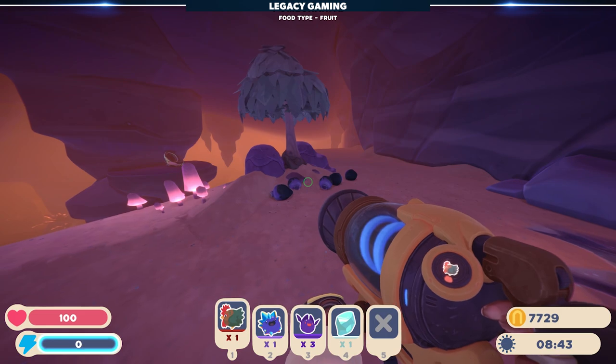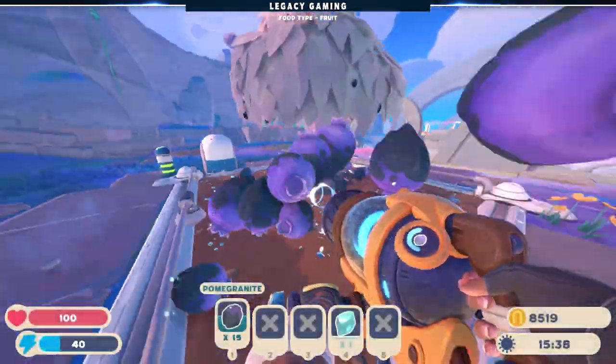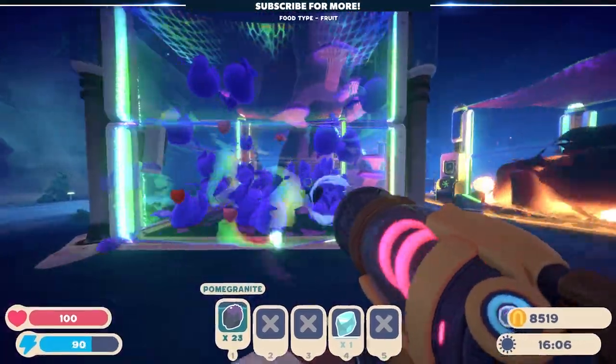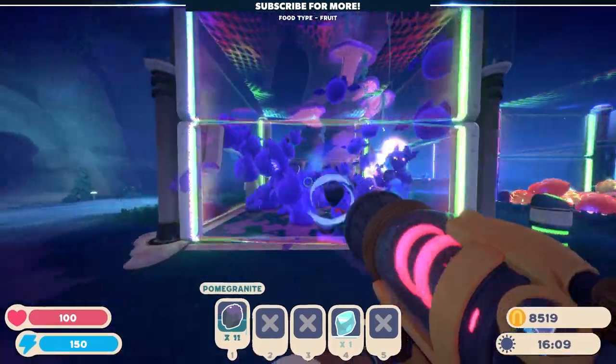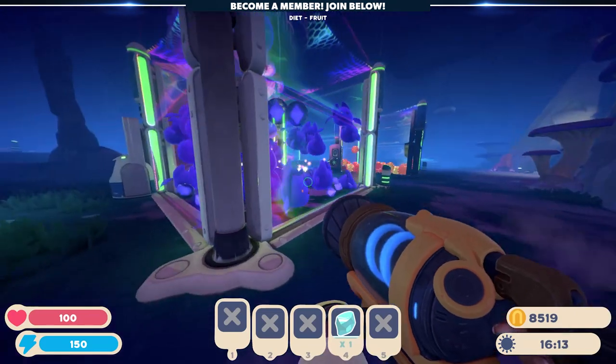At the top of the cave is a small tree, easy to miss, that drops pomegranate fruits. These are Batty Slimes' favorite food, so it's worth picking them up while you're here, which you can then grow back at your ranch — a two birds, one stone situation. With some Batty Slimes in tow and a nice helping of pomegranates, you're ready to head back to base for some ranching.